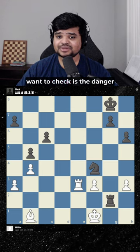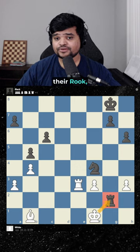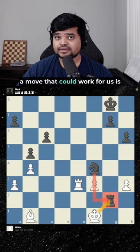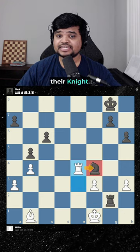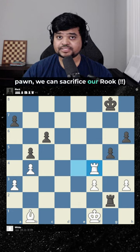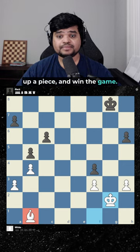The first thing you want to check is the danger levels in the position. Our king is attacking their rook, but their knight is protecting it. So naturally, a move that could work for us is Rook e4, attacking their knight. This seems good because even if they're protected with the pawn, we can sacrifice our rook, and when they take, we win the rook back, wrap a piece, and win the game.